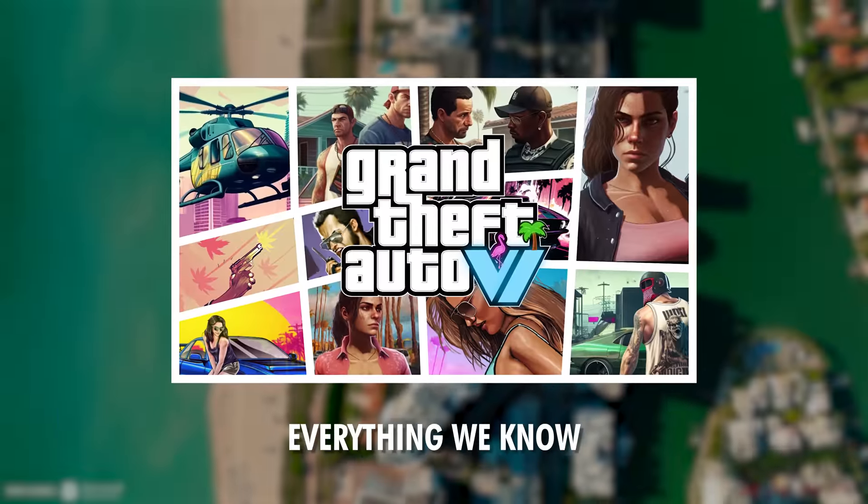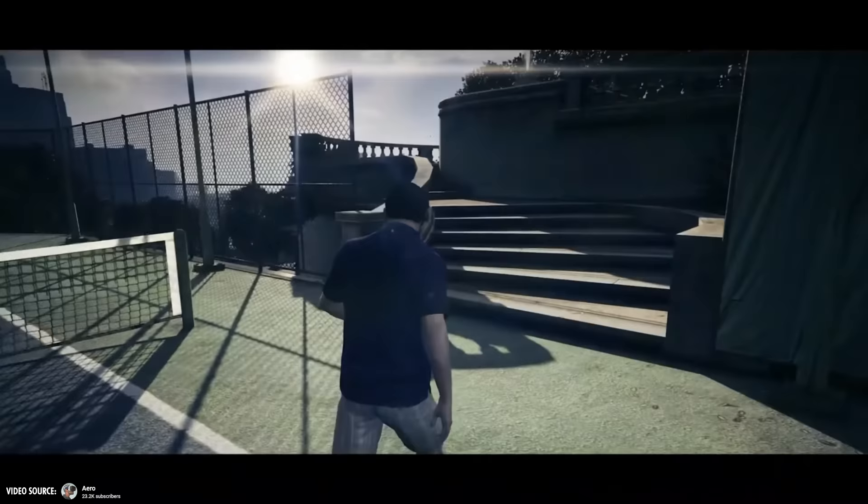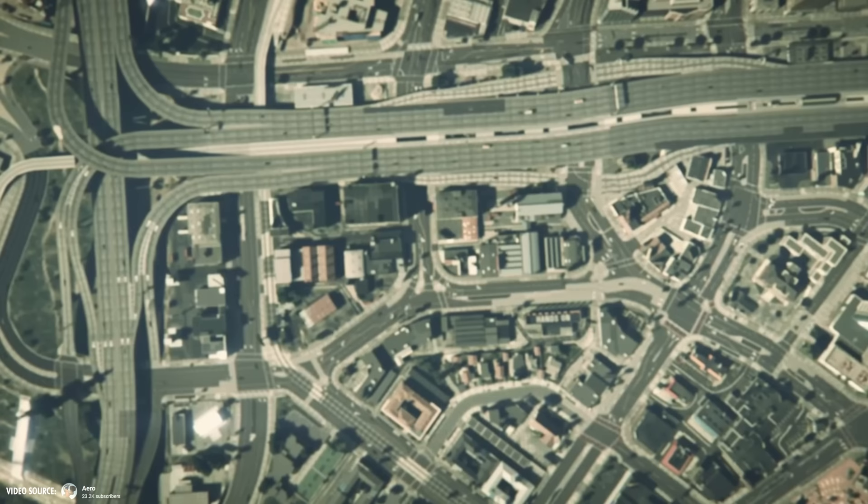Let's summarize everything we know about GTA 6 so far and dive into a list of 50 things you can do in the upcoming game. First up, we have the instant character switch. Remember the long wait times in GTA 5 when switching between characters? Well, those days are over. In GTA 6, you'll be able to seamlessly switch between characters in a split second.